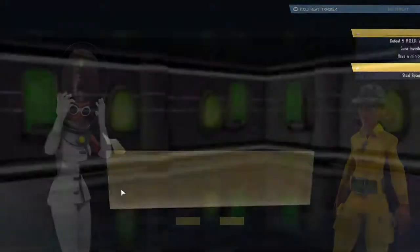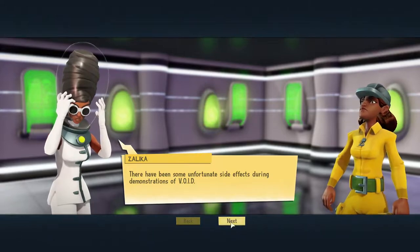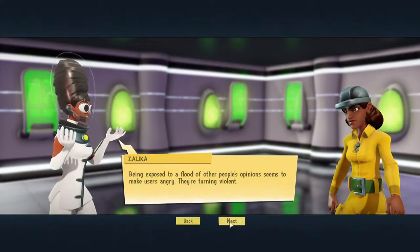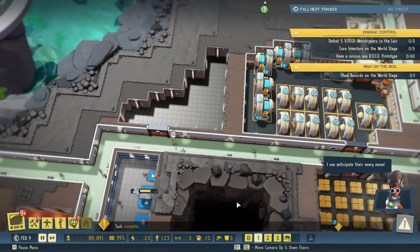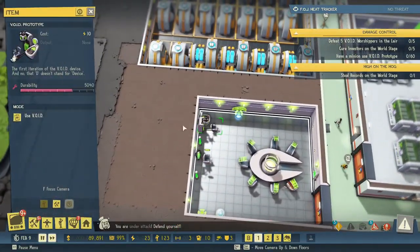Unfortunate side effects during demonstrations of Void — well, nothing works perfectly right out of the box. Being exposed to a flood of other people's opinions seems to make users angry — they're turning violent. Okay, a little fine tuning then. I can anticipate their every move. So — defeat five Void worshippers in the lair, cure investors on the world stage, have a minion use Void prototype, steal records on the world stage.